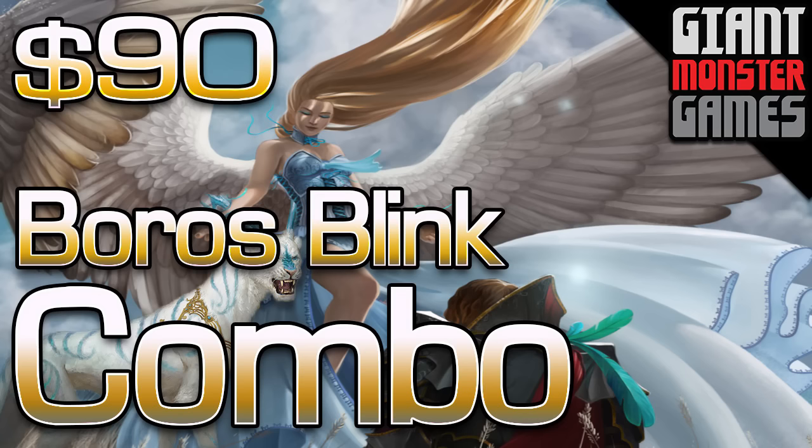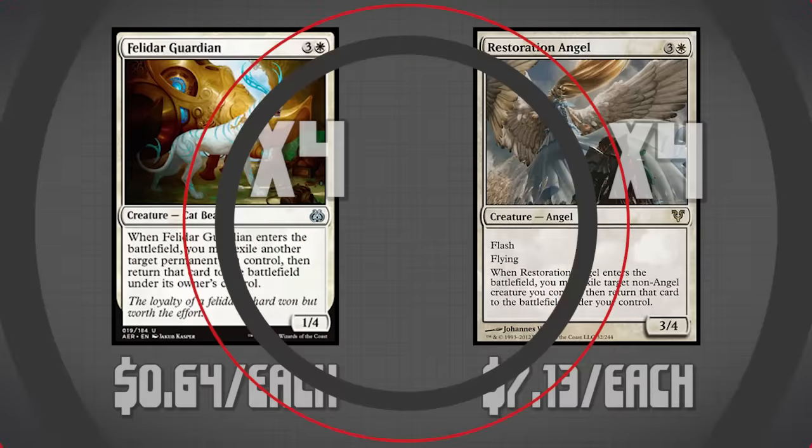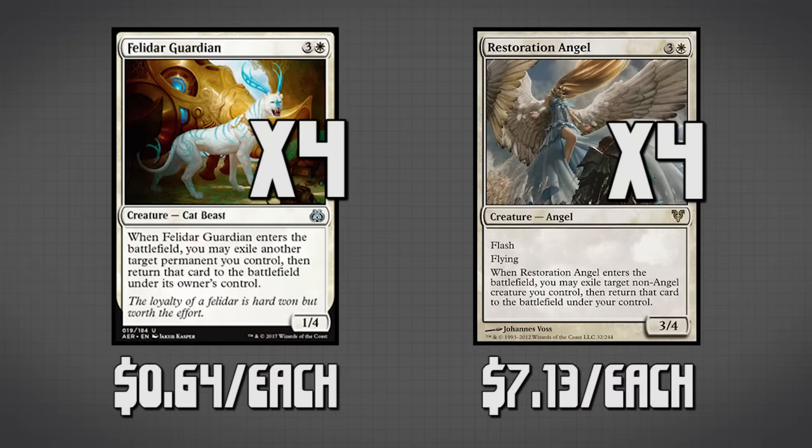Let's start by taking a look at the combo. This combo consists of two cards: specifically four copies of the Felidar Guardian and four copies of Restoration Angel. These two creatures are doing the same thing in the deck, even though technically Restoration Angel is considered to be a better card overall because she has Flash, Flying, and has a 3/4 body, as opposed to Felidar Guardian's 1/4 body. We're using both of these cards for their Enter the Battlefield ability, which lets them blink another creature we control — blinking meaning the creature gets exiled and then returns to the battlefield immediately. We have to keep in mind, though, that Restoration Angel cannot blink other angels, and that's a slight hiccup I'll get to in just one second.